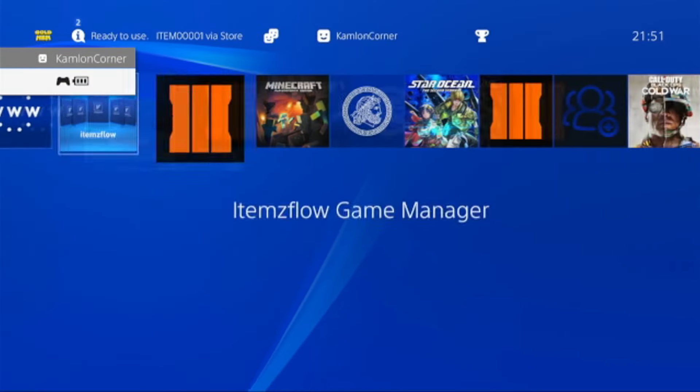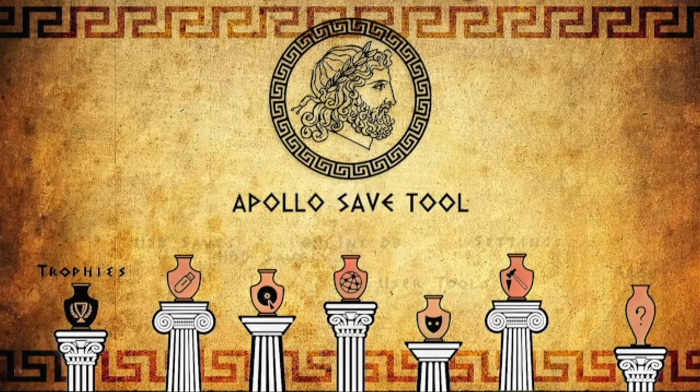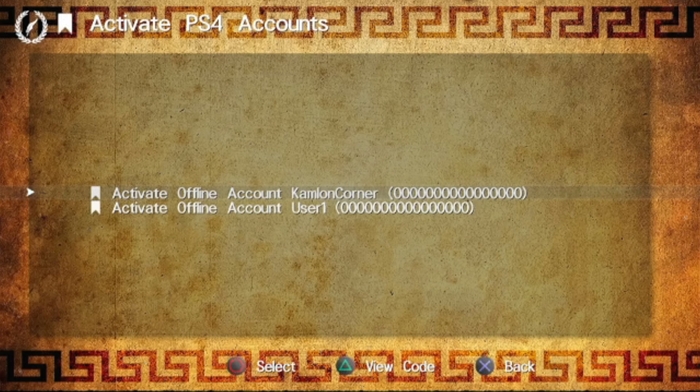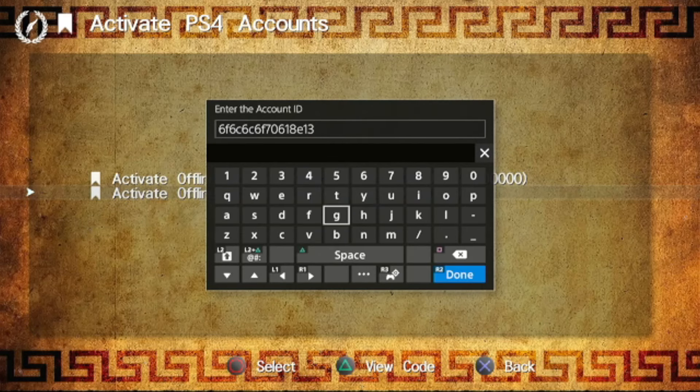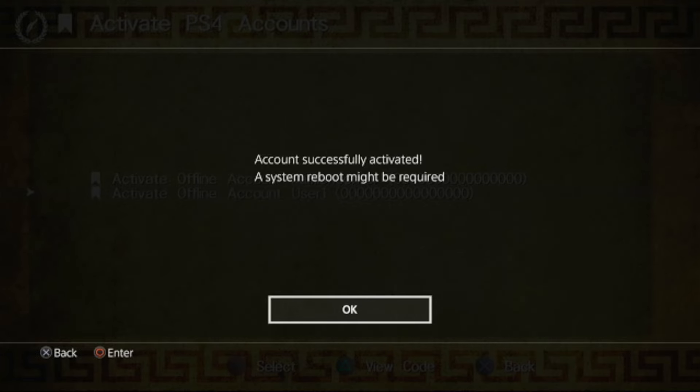Now, after downloading, let us go ahead and run the application. What we are going to do here is activate a dummy PSN account on one of the users on our jailbroken PS4. This will allow us to check for an update for our retail games. Go to User Tools, then Activate PS4 Accounts. You can choose which account or user you want to activate — let us choose User 1. You don't have to note this account ID for now; once you see this, just go ahead and press R2.